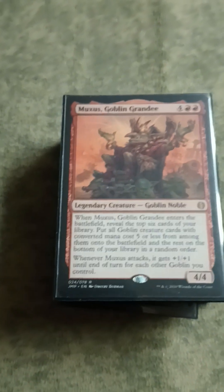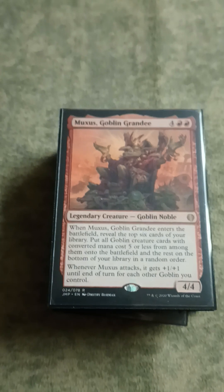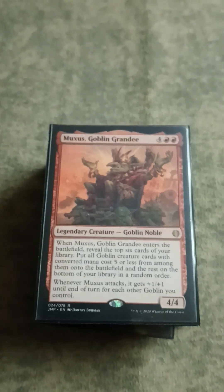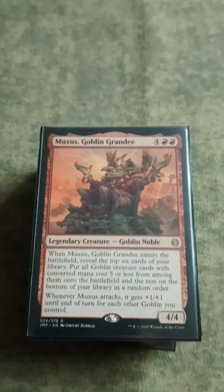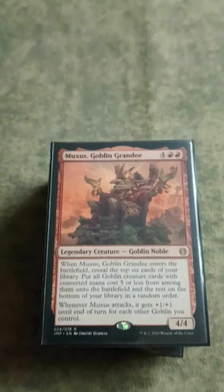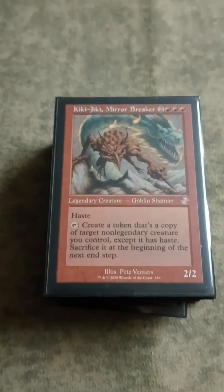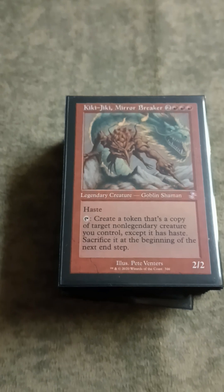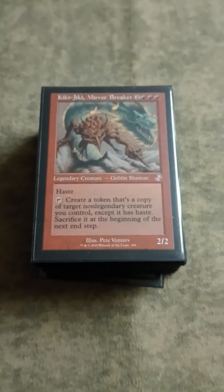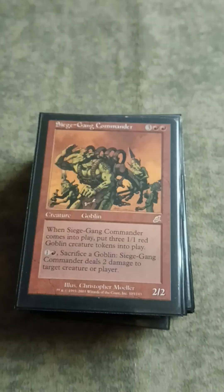Now we'll start on the Goblin cards. We have Muxus - this card is sweet. It does Muxus stuff. It's not exactly as great here because there's only 30 Goblins total in the deck not counting Krenko himself, but it's very good for the Recruiter and it's just a sweet, super fun card. Kiki is two things - Kiki's part of the infinite combo with Snoop, as well as just being good at copying stuff and getting value. It's also a Goblin, so good stuff there.